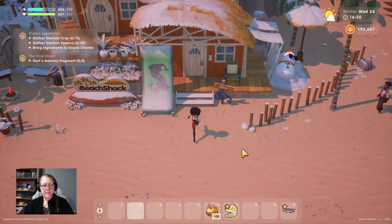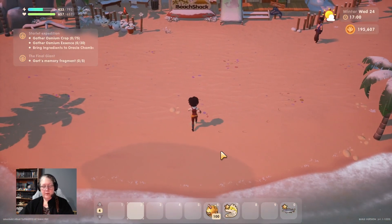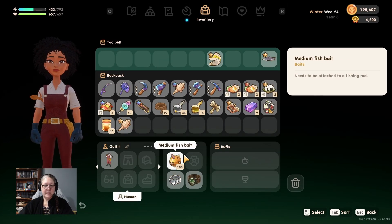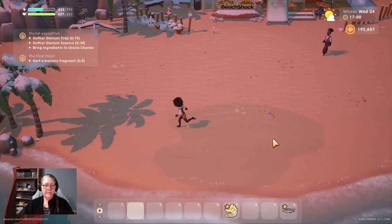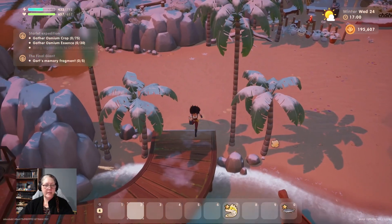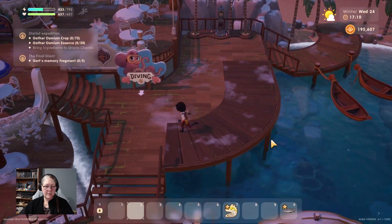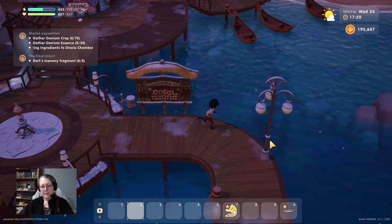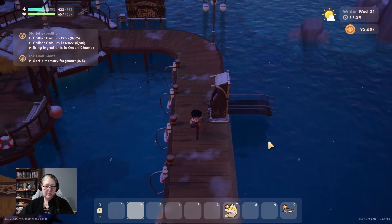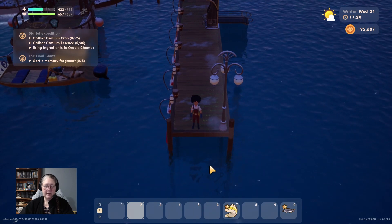Let's see what we can catch in the winter ocean. Grab your bait, put it in here otherwise you won't be using it. Let's see what we can catch - looks like we're having a really quiet day. There's a lot we need to do. Look at the ice on this dock - I wonder how many people have gone base over apex into the ocean.